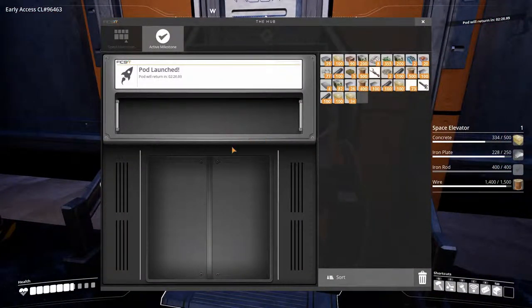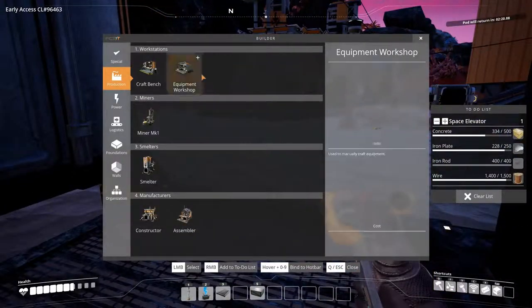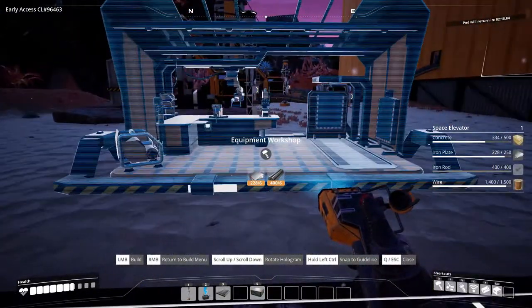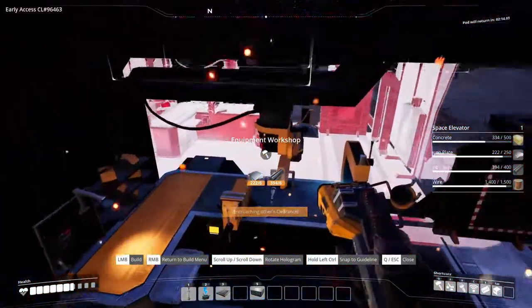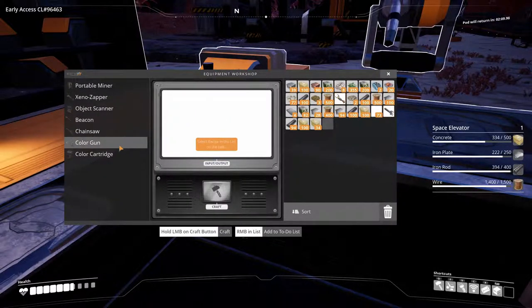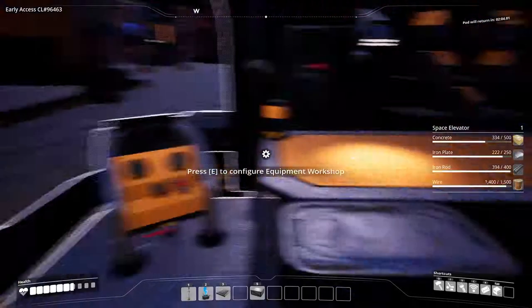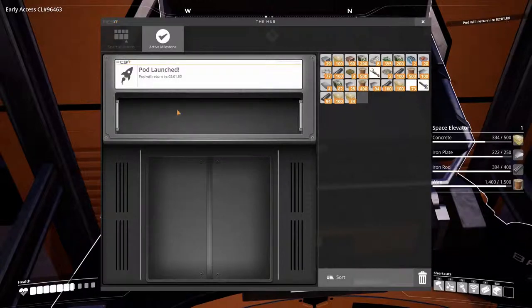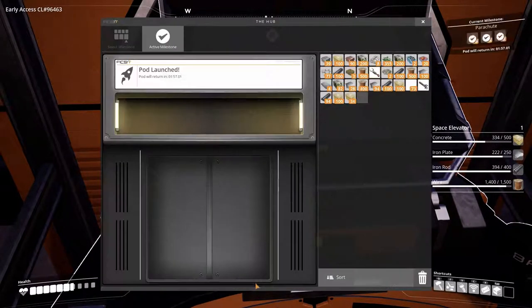Let's make a new workstation right over here so we can see what we need for the parachute. I open the workbench — object scanner, various items — but the parachute isn't showing yet. I guess I still need something else for the recipe.